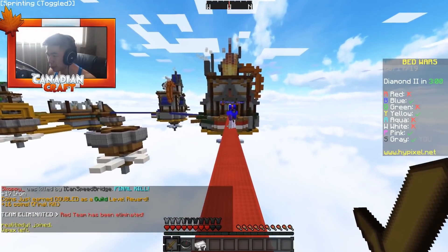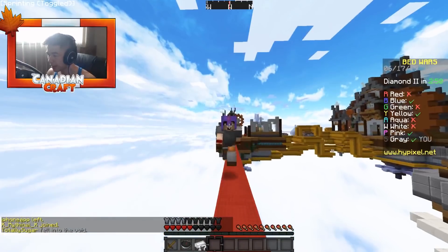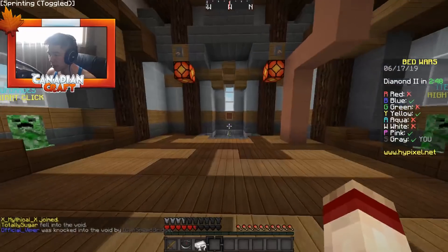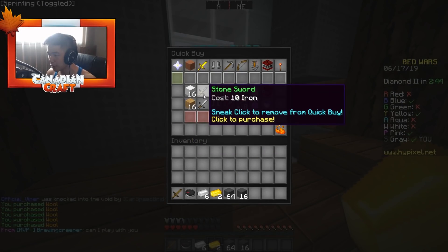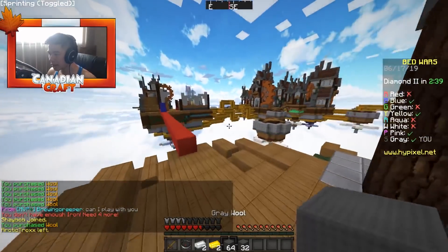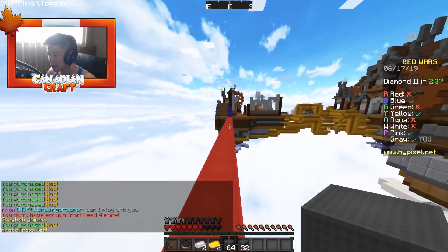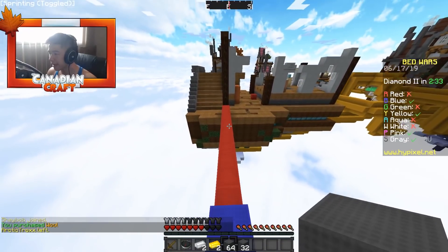Looks like there's another blue guy — we're gonna have to take him out too, give him the doink. We need to make sure our bed doesn't get destroyed. We're gonna knock you off — Visual Viper, take you to pound town. We're gonna go get some wool and then get a stone sword. I haven't done any actual bridging in today's video, so I think that should be the first thing we do. We're gonna try to speed bridge all the way to center.